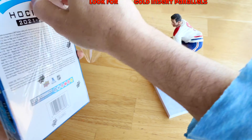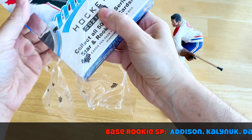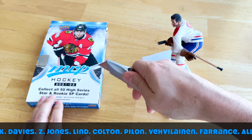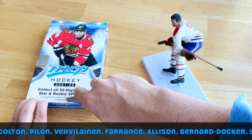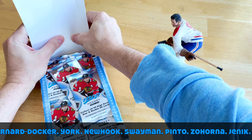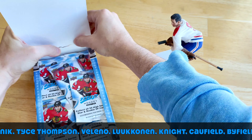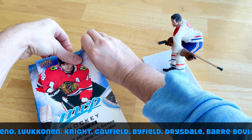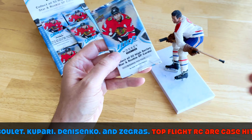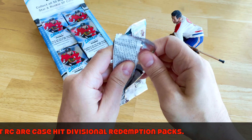Divide by ten to hit the auto version, so really under two percent opportunity to hit either of those. Let's crack it guys — we'll go fairly quickly because this is bargain basement stuff, tons of packs, ideal for kids even under ten. They can enjoy these cards — they don't have much value but they introduce you to the hobby. I like the frosty blue look of these cards; the blue is very very nice.